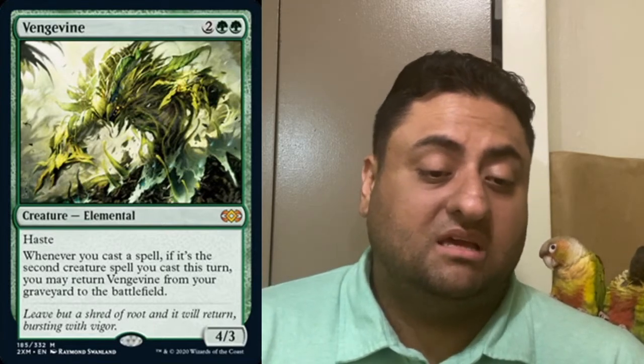You exile the creature — if it's indestructible, you can get rid of it this way. Another great card getting reprinted is Vengevine. It has haste, and whenever you cast a spell, if it's the second creature spell you cast this turn, you may return Vengevine from your graveyard to the battlefield. One of the best cards for Hogaak — I particularly liked that a lot. Hogaak was being played in modern and in legacy.